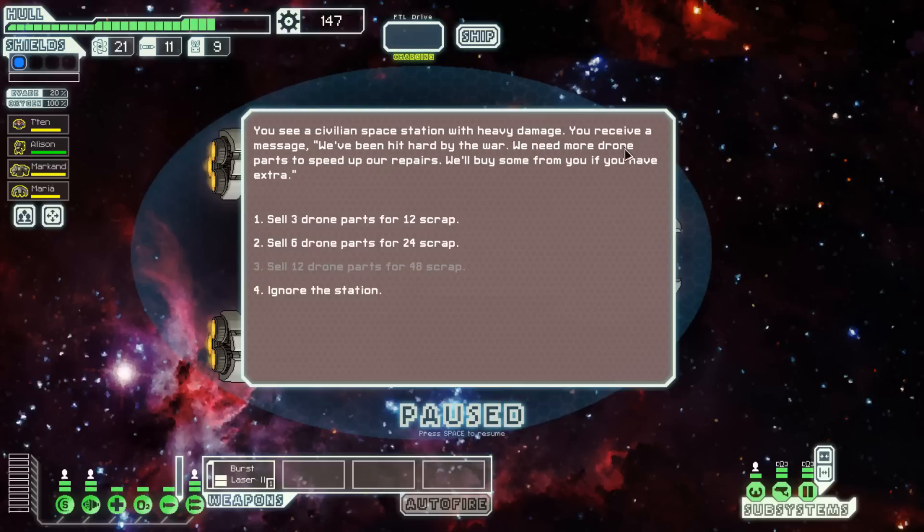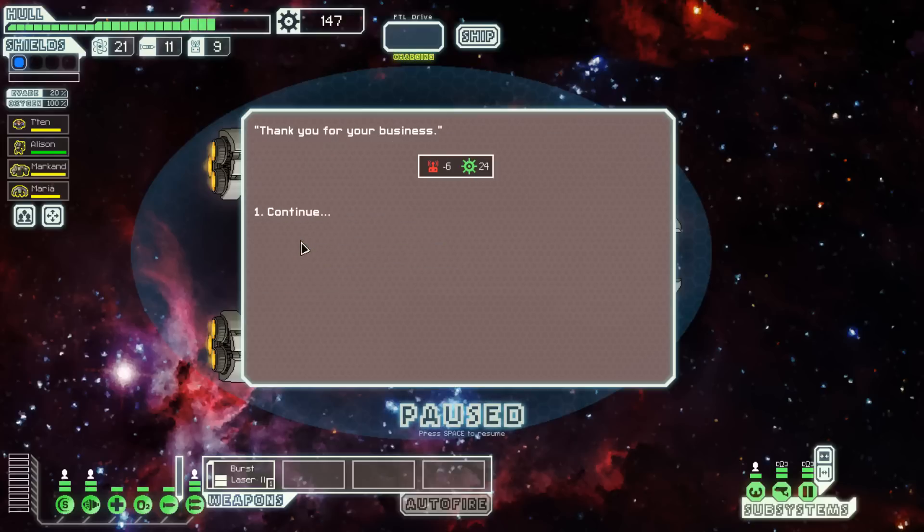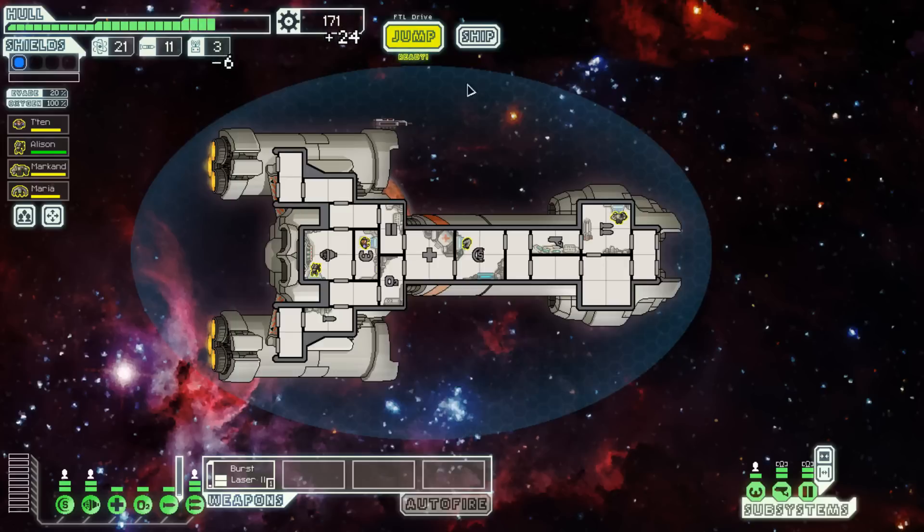Now there's a civilian space station with heavy damage — we receive a message asking for drone parts to speed up their repairs. I'm not using drone parts, so yes, I'll sell them since I don't have any drones on this ship.